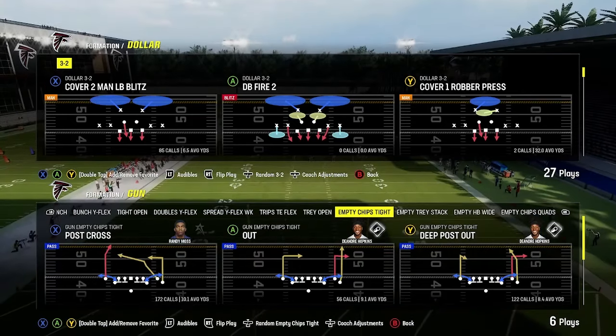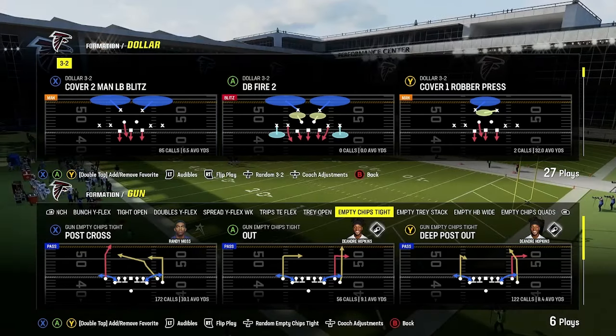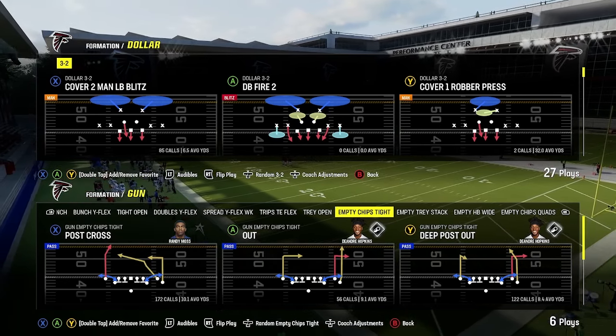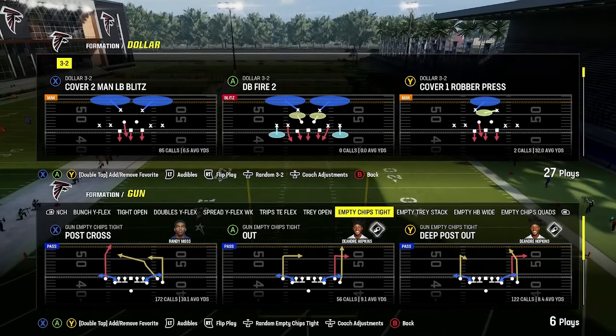I'm going to show you that here in this video — exactly what they're talking about when a blitzer is coming, when a blitzer is not coming, and how you can see the difference of what they're going to do. Make sure you stay to the end of the video because I'm going to show you how to make these blue routes even better when facing the DB Fire 2 meta, and something you're going to want to add to your offense if you have this formation.